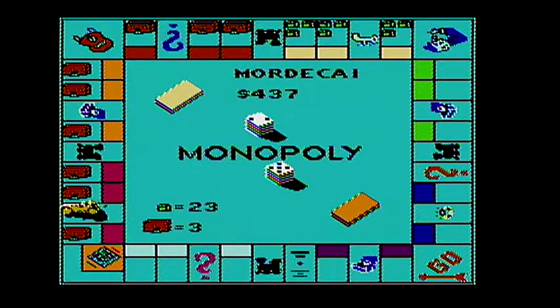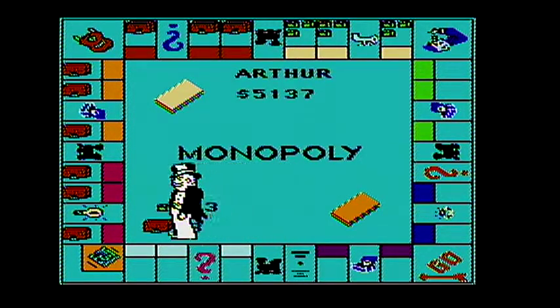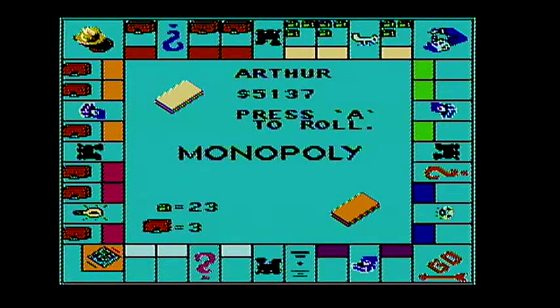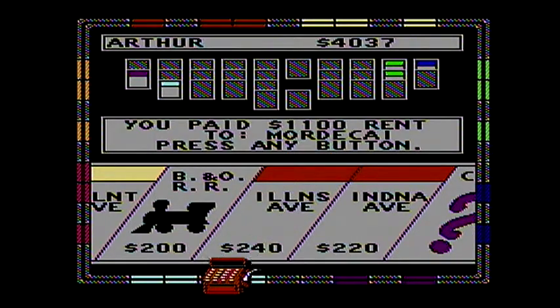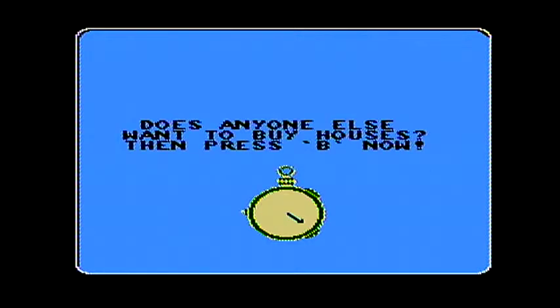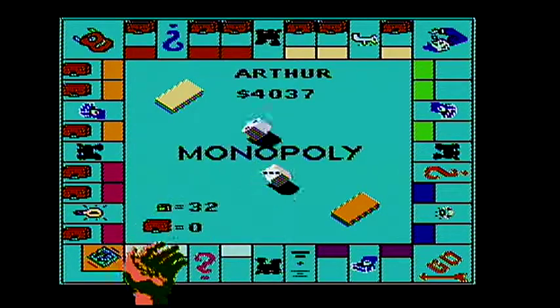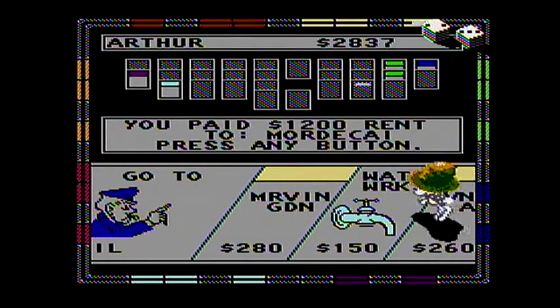I wonder if he'll get a 10 or a 12 or a 7. He got a 10 and he gets out free — it was the 5 and 5. Let's see, he got a 4. $1,100. That is not good for Arthur. Let's put hotel — oh, can't place that many. Three instead. There we go. Hotels. $4,000. Wow, not good. $1,200. He's down to $2,837.